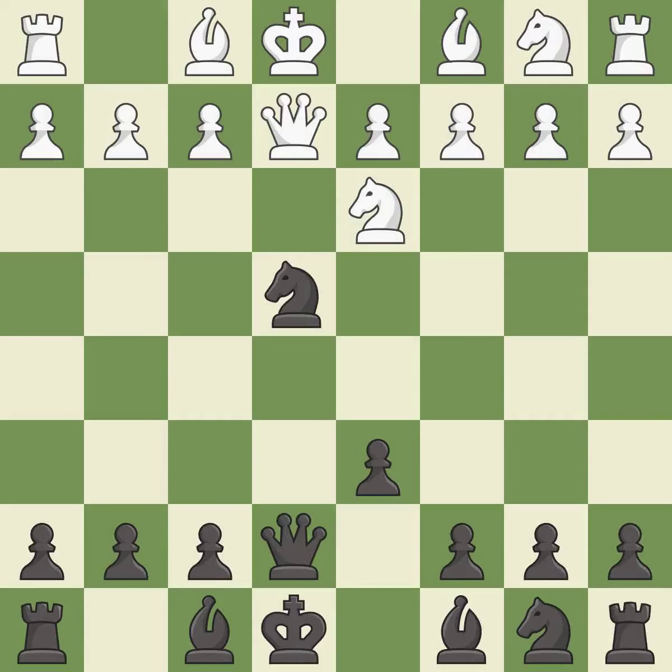This pins a knight to the king. It is best. This defends the attacked knight — this is the only good move. This threatens to win a knight; it is excellent. This offers to exchange pieces of equal value. This prevents the opponent from being able to win a knight; it is excellent.